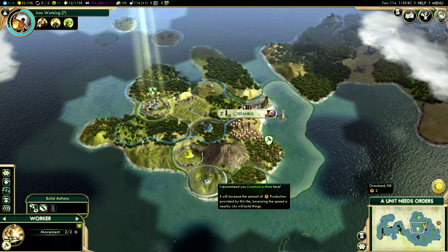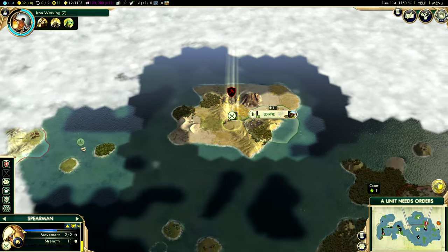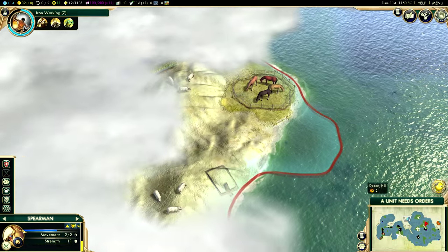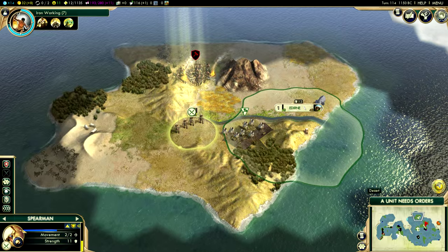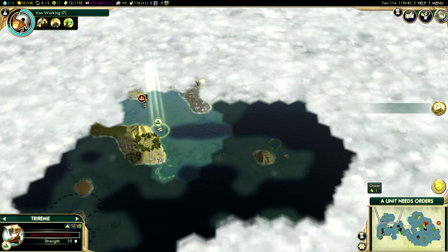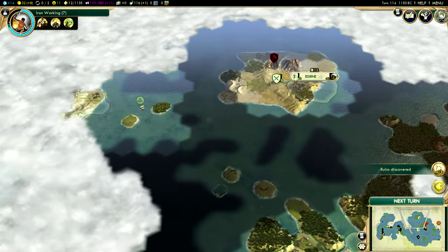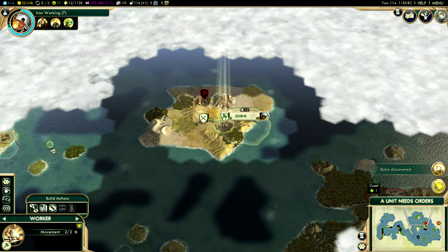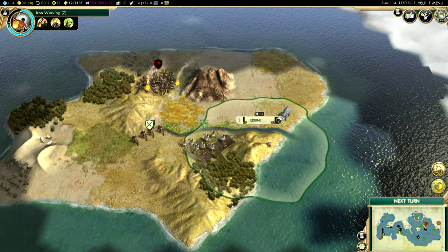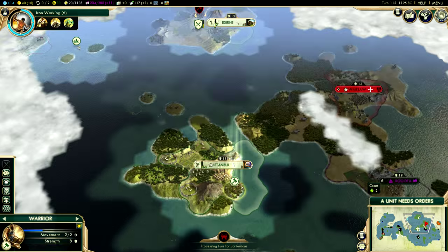Where should I send this guy? Let's send him down here — keep our workers busy. It's nice to have busy workers. It looks like there is some type of civilization over here. As I've said in previous videos, I am colorblind, so you'll have to forgive me. I'm not always the best at detecting which civilization it is just by seeing the color — or I guess the lack of color, in my case.